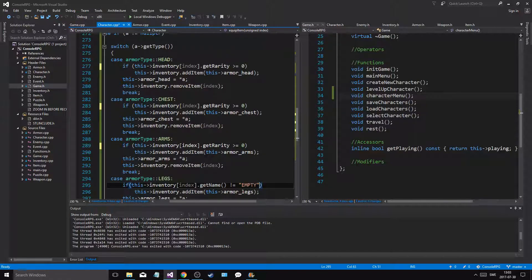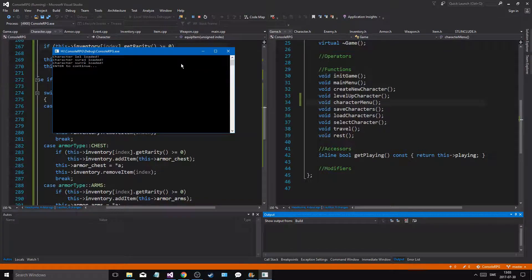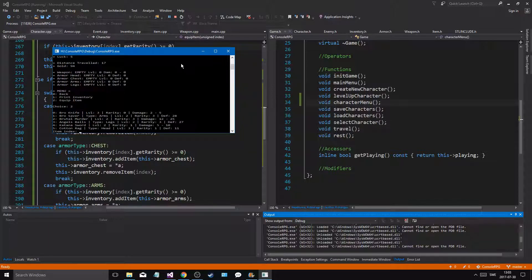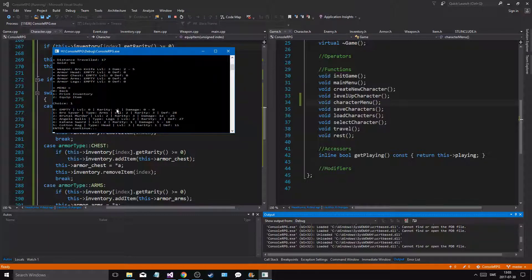Hopefully it will work. I think I did it right — except for the dumb mistake I always miss. Anyway, let's print our output and see. I gotta equip the bro knife, then go into the character sheet. The problem is when I equip the zero-rarity item, something still goes wrong.